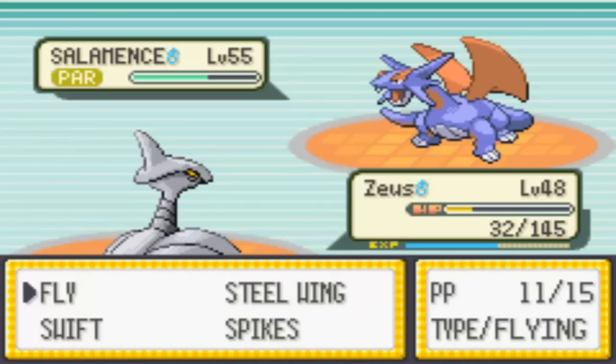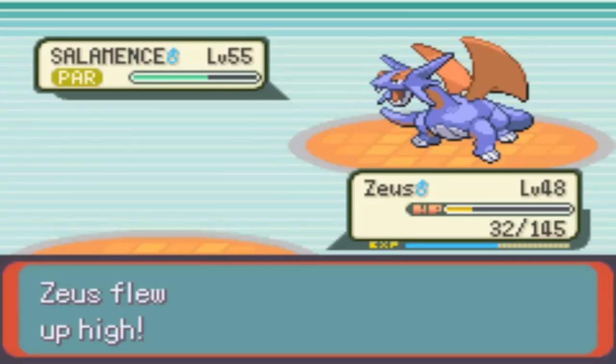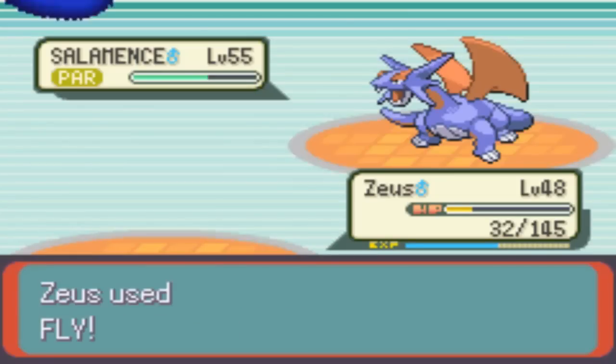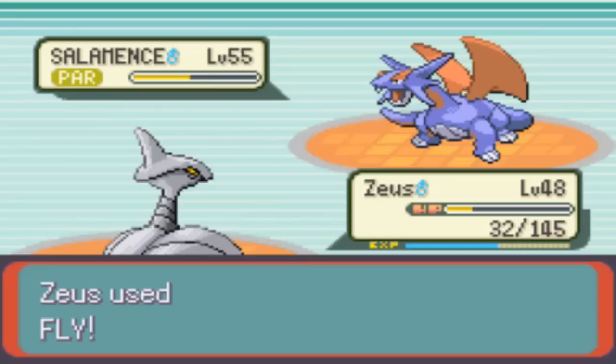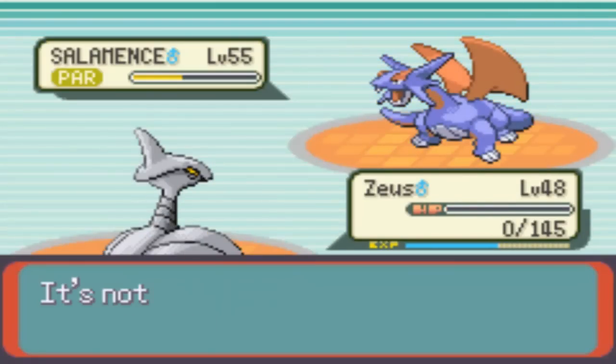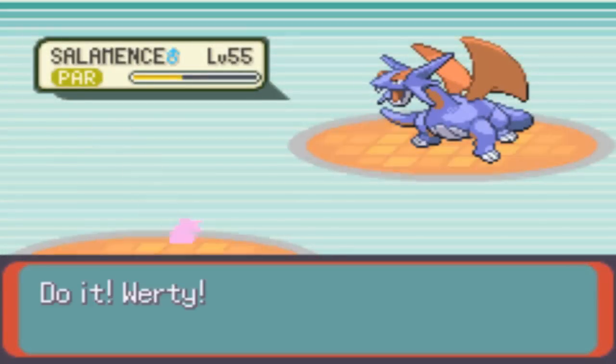But I will survive that Flamethrower and I knew I would. So we'll choose Fly again, and he'll probably go with Flamethrower again — yep. And hopefully he's affected by paralysis — no. Dragon Claw. I don't think I'll... oh, maybe it won't. It's quite a good move, Dragon Claw. Anyway. Can Aggron take this out with an Ice Beam now? That's the question.